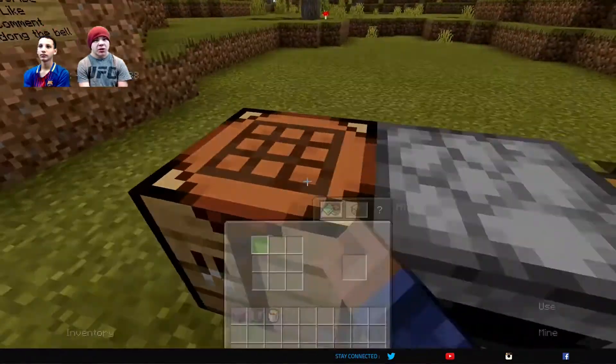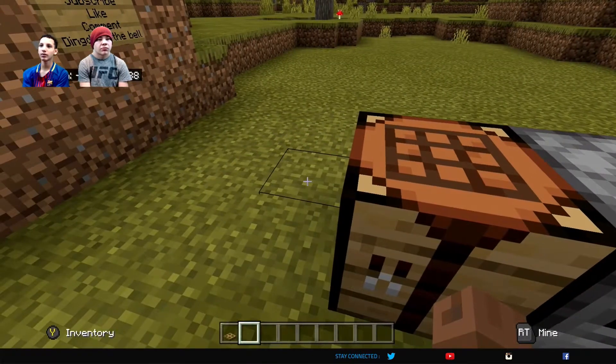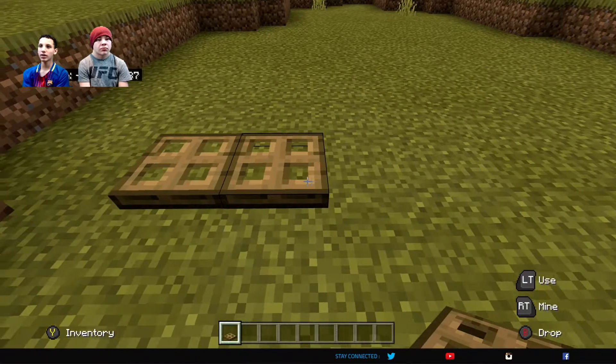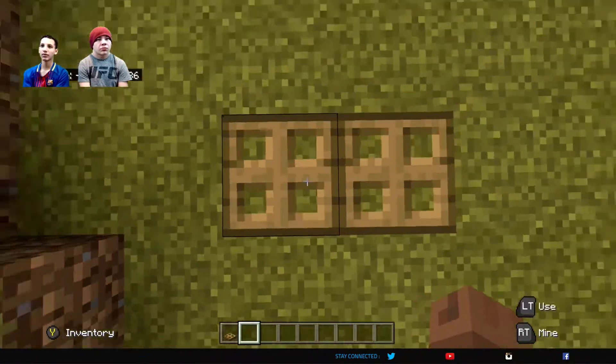Alright, so Caden explained — we're gonna place six oak wood blocks on the bottom parts of a crafting table, and then we're gonna place the trapdoor wherever. Basically a trapdoor is something that, like, if you have a huge hole, you don't fall down. You can place it on top, or it's just like a little weird type of door.